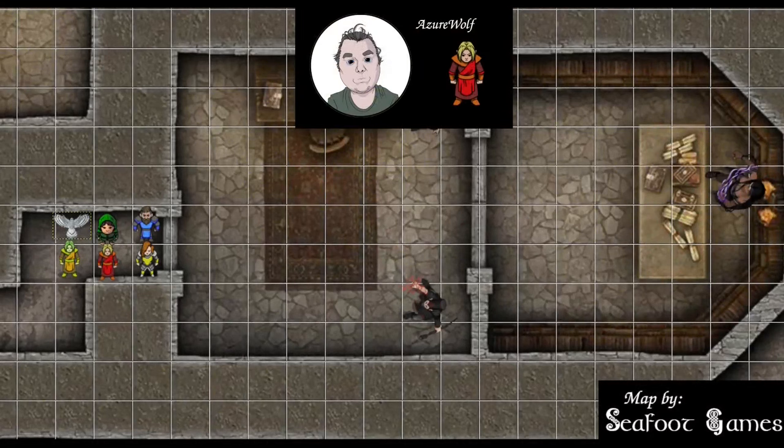Azure Wolf has 118 hit points still remaining. He has one charge left on the Wand of Magic Missile, so that one's out for the rest of the encounter. Full charges on the Lightning Bolt. Arcane Recovery is still up. Three first level slots remaining, three second, two third, three fourth, two fifth, and one eighth.